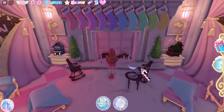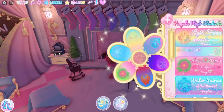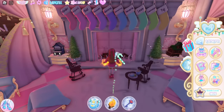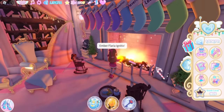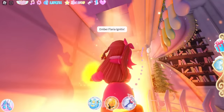You will need the fire powers to get this. So I'm going to go into my powers, click on fire, and equip my fire powers. I'm really bad at this, but you're going to aim it towards the fireplace like this, and the fireplace is now lit — you can see this opened up right here.